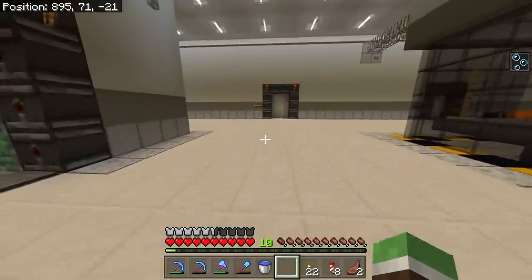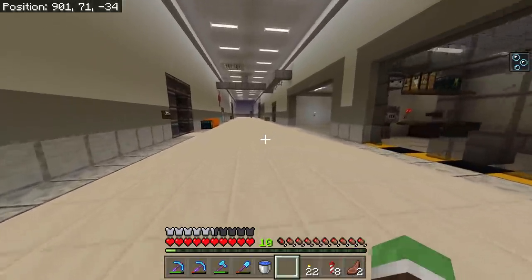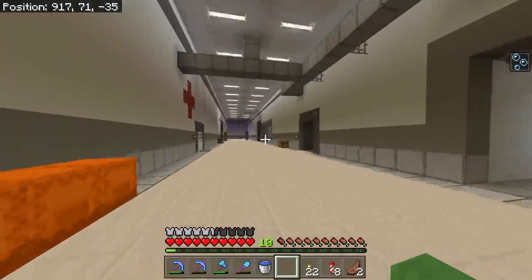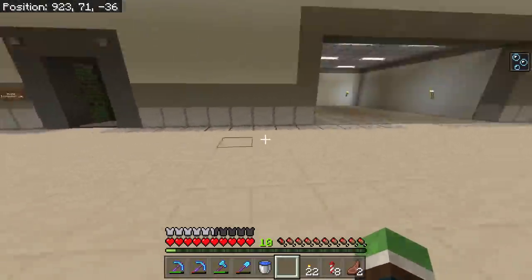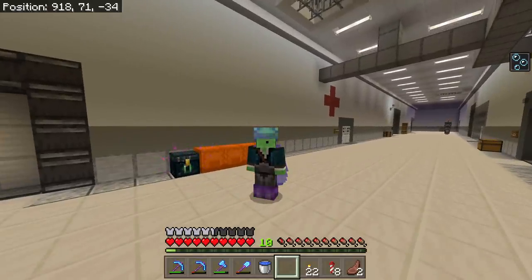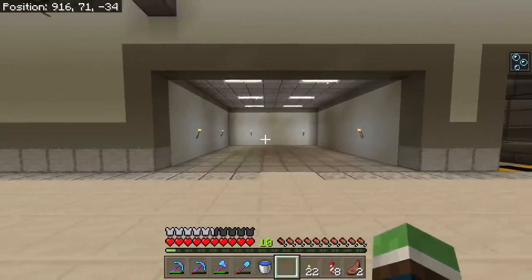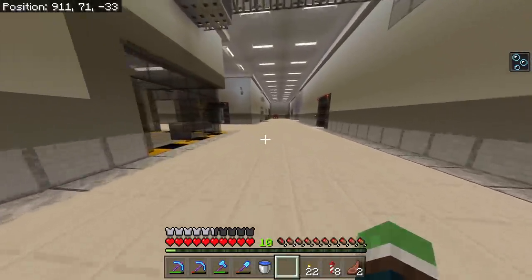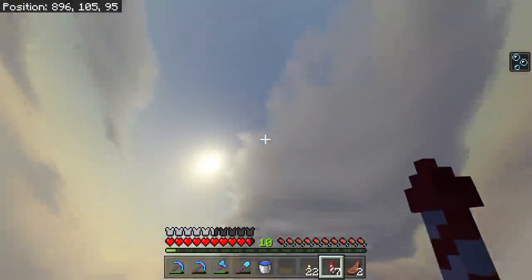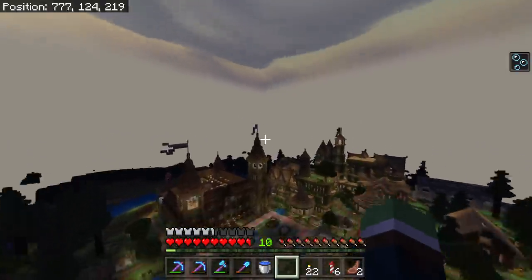Welcome back to another episode of our let's play in Minecraft. As you may have just seen, we enabled Caves and Cliffs — even though it was just dripstone and that other weird thing added — but they just added copper ore to the game and to world generation. So that means we need to go to some newly loaded terrain and start mining. This should be interesting.